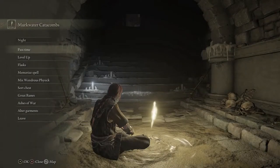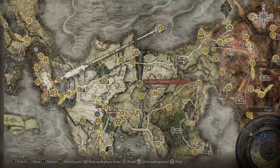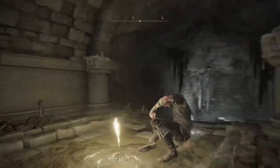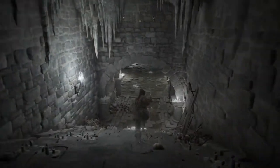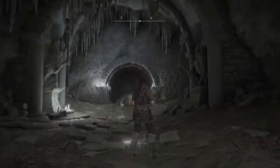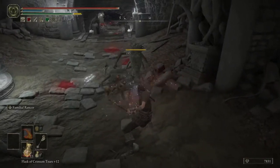Up first we have the Forked Hatchet. It's in Merc Water Catacombs. You can just spawn in at the grace here and then there's two imps right away and then just run back. This weapon is garbage — I don't recommend using it.